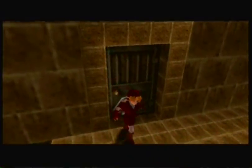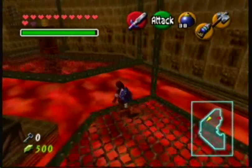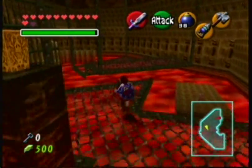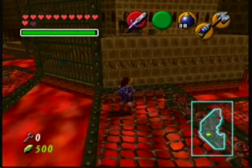Very good. Now, this room you might remember from Ocarina of Time, the regular game — a wall of fire would move towards you. But that doesn't happen here. Now you have two torches rather than switches, and they're unlit — the kind that you have to switch on.